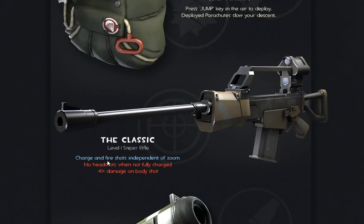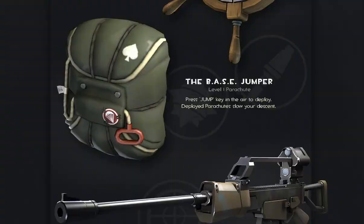The Classic is a sniper rifle that can charge and fire shots independent of zoom. I asked a guy on the server who had it how to charge the rifle, and he said you just hold left click. When it's not fully charged, you can't do headshots, and it's minus 10% damage on body shots.